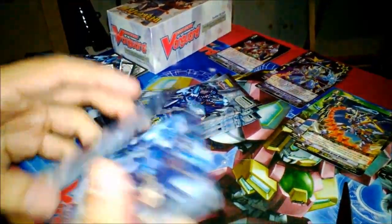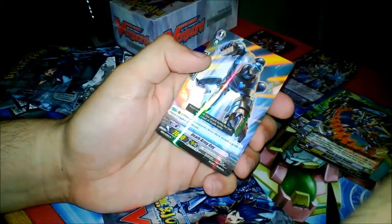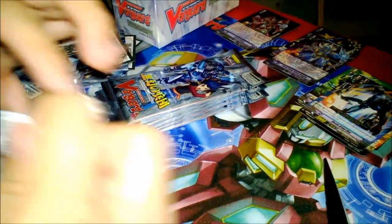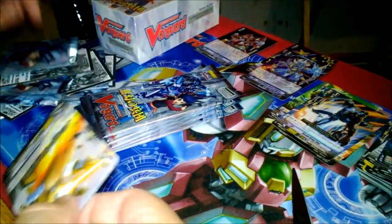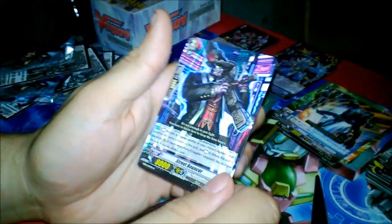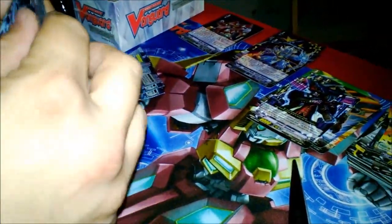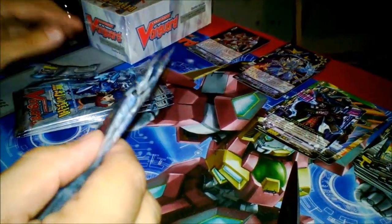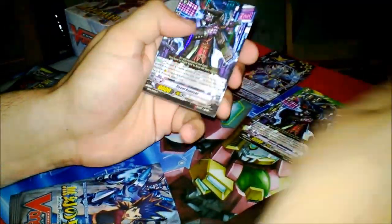Death Army Guy — same effect as Death Army Lady: reveal a grade three and he stands up on his own. Technical difficulty opening the pack. Common, common, common — and a Street Bouncer. That's still a good card. You draw a card when you have a booster in the same column; you need the booster called first for it to work.